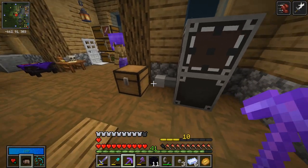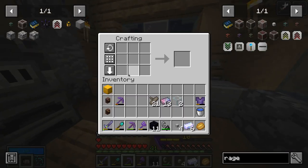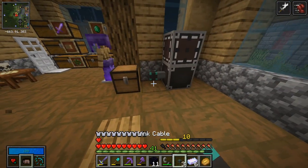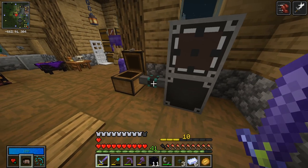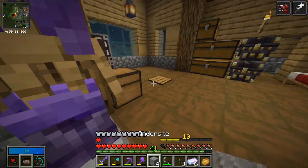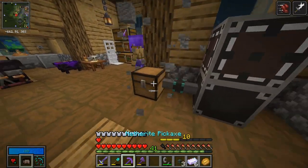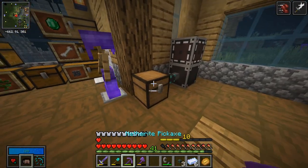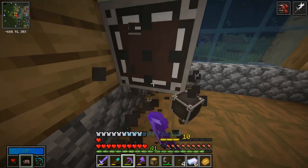The link cables aren't expensive. Let's try and place that — okay, so that connected to the chest! And now I can place things into the chest. We can indeed still access this chest even though it is blocked by the roof. That is beautiful — that's all we need. I just need a bunch of these cables and then we are good to go.